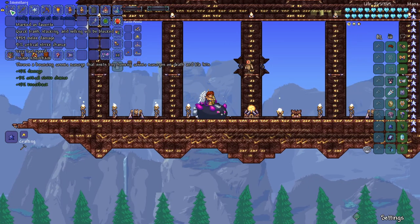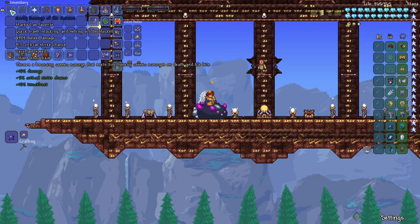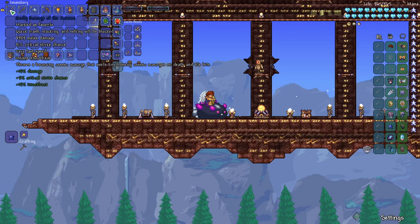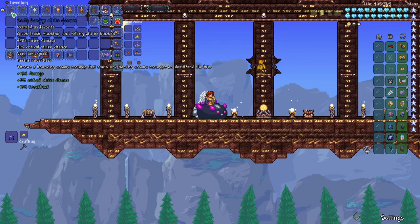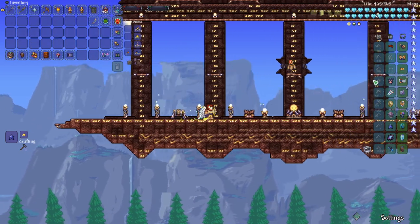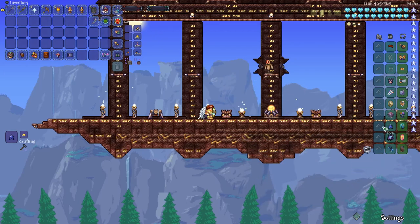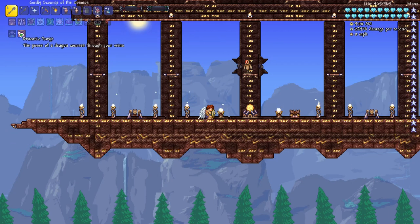I've got the melee variant of the Scourge of the Cosmos rolled to Godly. You can actually get a rogue variant of this weapon as well, and that can be rolled to Unreal. The Godly Scourge of the Cosmos with everything I've got equipped is 4,989 melee damage and 91% critical strike chance, very fast speed, and insane knockback. It says it throws a bouncing Cosmic Scourge that emits tiny homing Cosmic Scourges on death and tile hits. One thing someone mentioned is that damage is actually higher if you're standing still with Auric Tesla, but if you're on a mount it shows the damage you'll have if you're moving. For gear, I've got a bunch of endgame accessories — a mix of survivability, damage, and mobility — all rolled to Menacing, with a lot of endgame buffs applied.